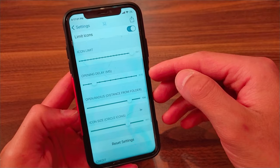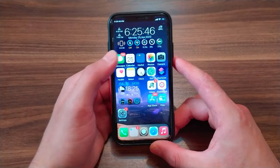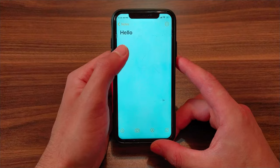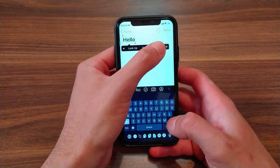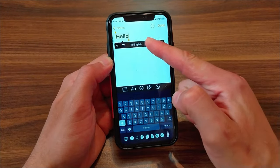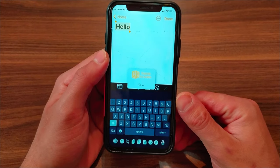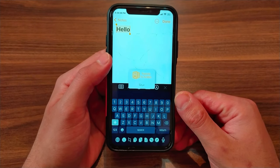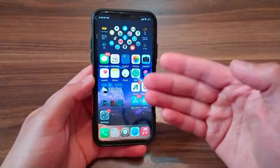The next tweak is Translo. This tweak will allow you to translate any text directly through the options menu. It will allow you to translate in any language you want easily, without going back and forth between translation apps or hitting extra buttons. This tweak is very useful and completely free.